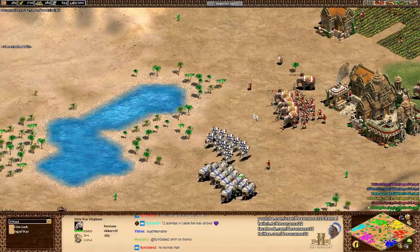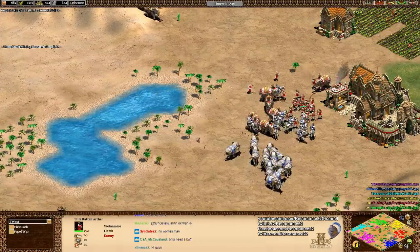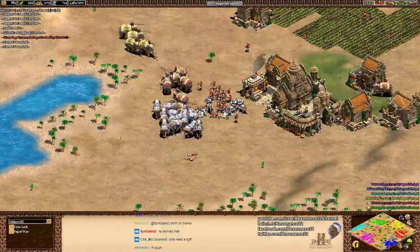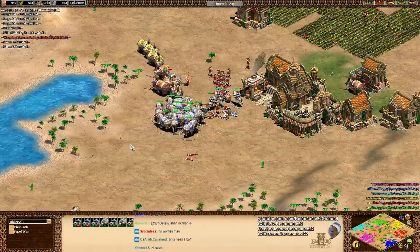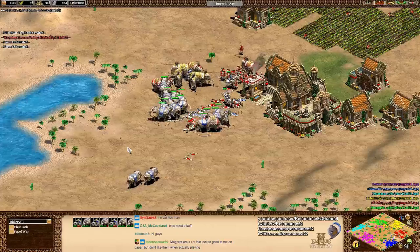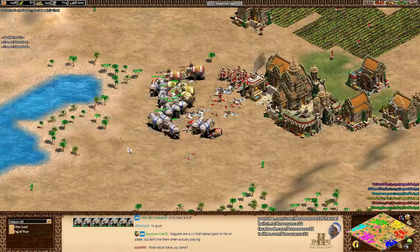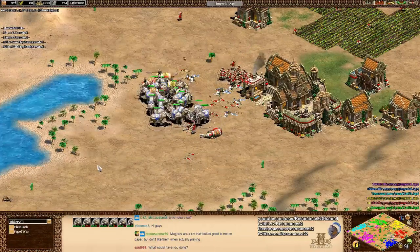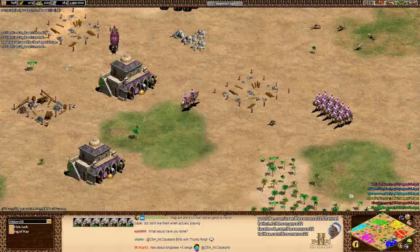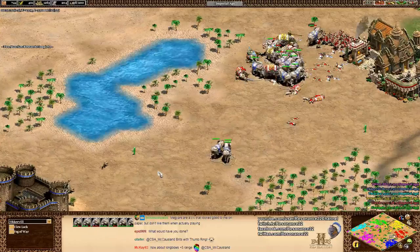The Indians might still be too strong - we'll have to see. The Italians might still be too powerful on the water. What I like are balance changes that are done incrementally and small, just slowly chipping away at something unless it's a colossal balance issue. As I've hopefully proven from those tournament games I've cast, the Indians, even though they're one of the most powerful civs in AoE 2, do still have their counters.